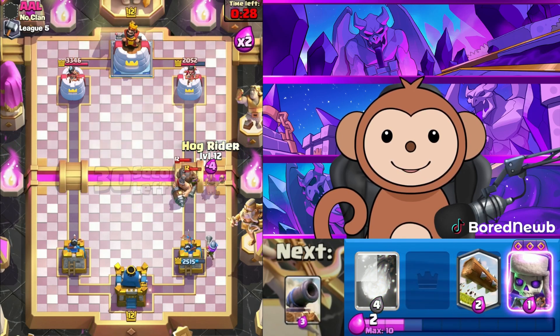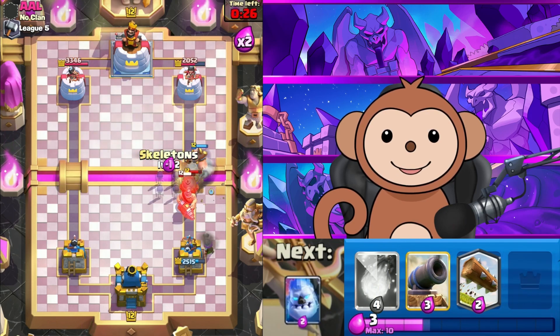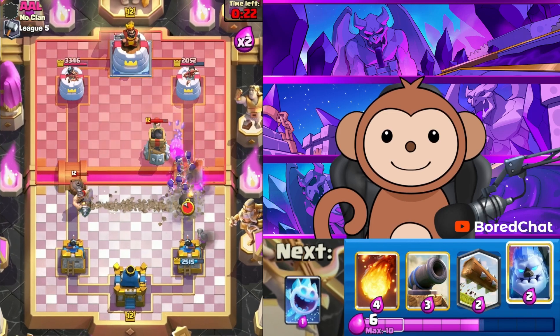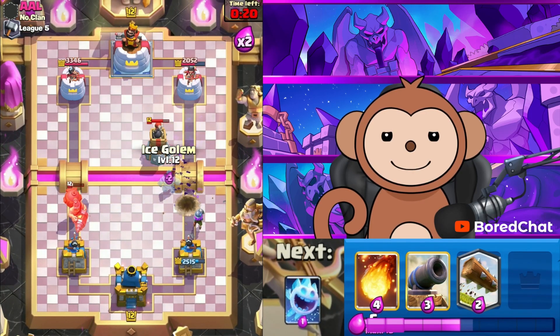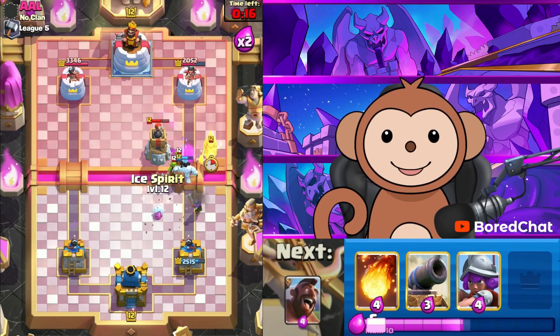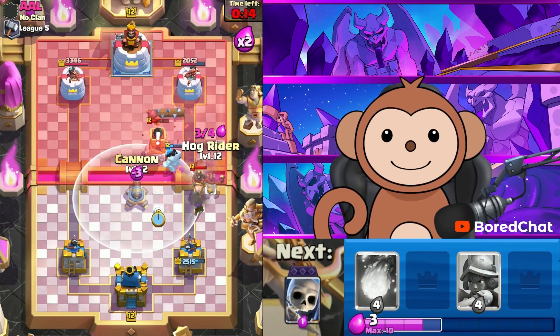Let's go in with the Hog Rider now — Larry Mo and Curly back here, make him think about it. Ice Golem to protect this. His Cannon — let's Log this. His Mighty Miner should be out of play so we can go in with a Hog Rider right now.